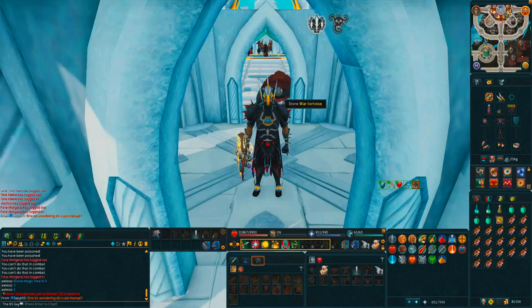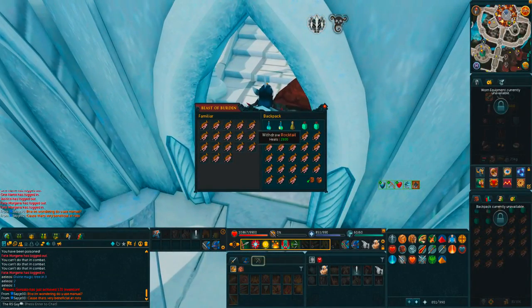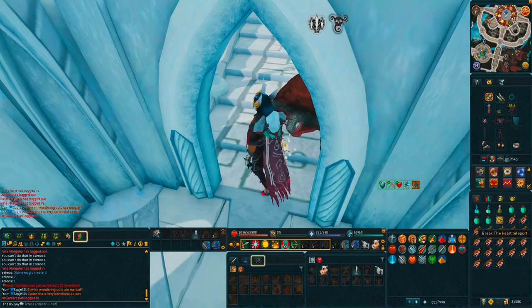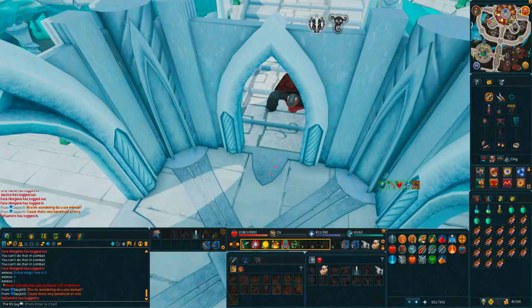I've got rocktails in my inventory and also rocktails in my war tortoise. You don't need rocktails specifically — just use whatever food you have; you can use sharks. I wouldn't recommend monkfish though because you'd just be eating the whole time. Anything better than sharks and you should be just fine.